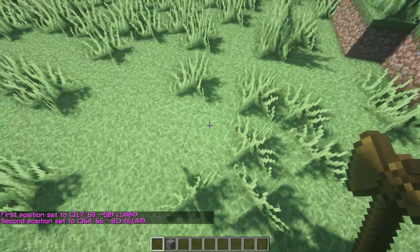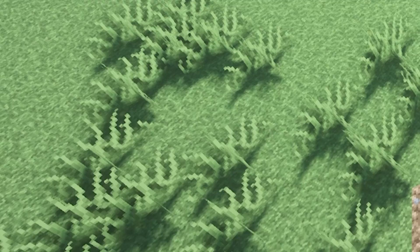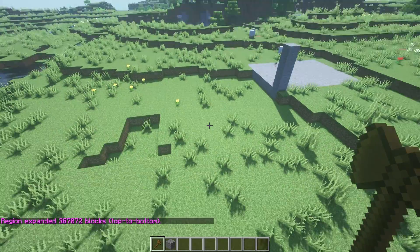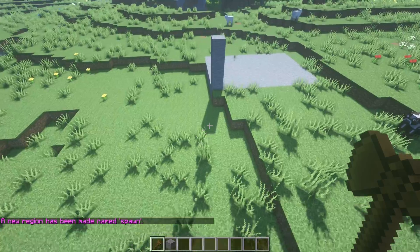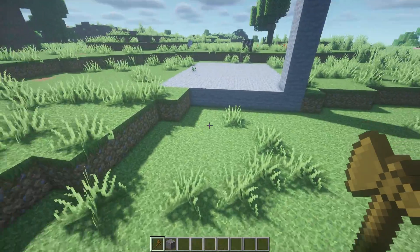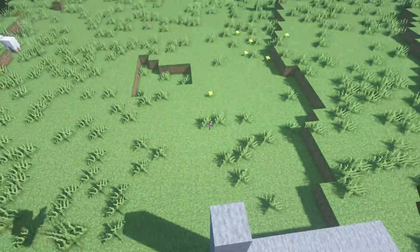Now I also want a spawn region. Standing far outside of the shop, I'll select the other side. I want everything from the maximum build height all the way down to bedrock to be protected, so I'll do slash slash expand vert. Now everything inside the region I marked, from top to bottom, has been selected. Then do region define and call it 'spawn'. Now that we've done that, we need to prioritize the regions, because right now both are equally important — and that's a problem. When people buy the shop area, they still won't be able to break blocks because spawn also protects it. So we need to prioritize the shop region above the spawn region.